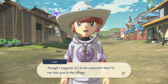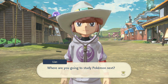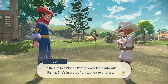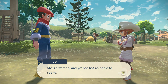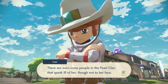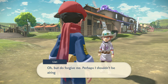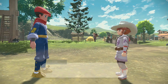That guy — I suppose it'd be expected that I run into you in the village. On Firespit Island perhaps you'll run into our Polly. She's a warden yet she has no noble to see to. There are some people in the Pearl Clan that speak ill of her, though not to her face. But do forgive me, perhaps I shouldn't be airing dirty laundry. I apologize for wasting your time.